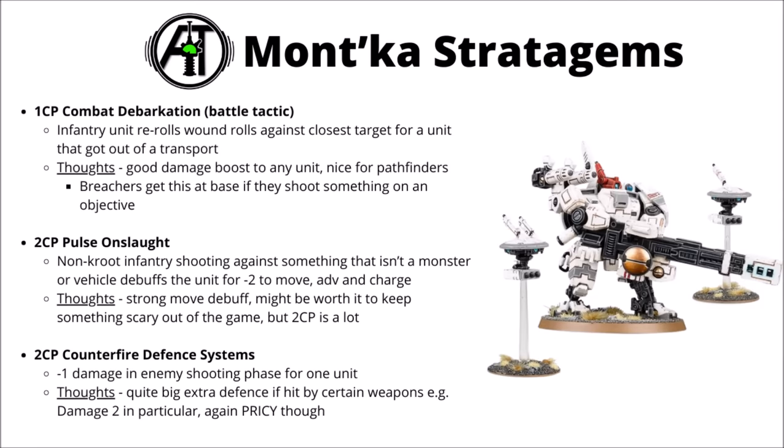Next up for one command point there's Combat Debarkation — this one allows you to reroll wound rolls against the closest target for a unit that just got out of a transport, usually a Devilfish. It does specify an infantry unit as well. Overall this one looks like quite a fun and good damage boost to just about any unit — it looks pretty great for rail rifles and ion rifles on Pathfinders in particular. Could be an argument to use those in a Devilfish over Breachers.